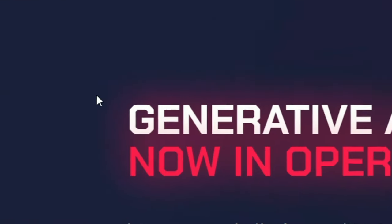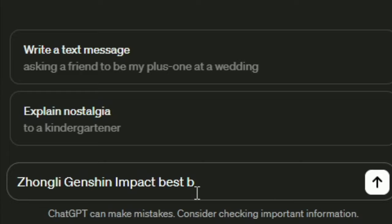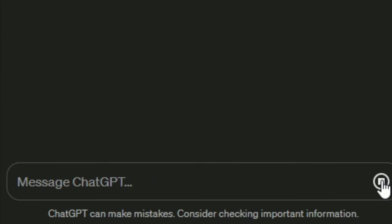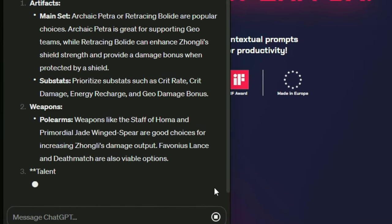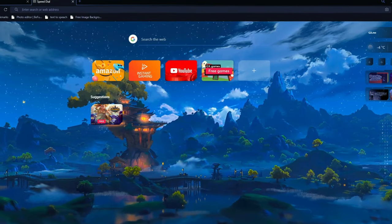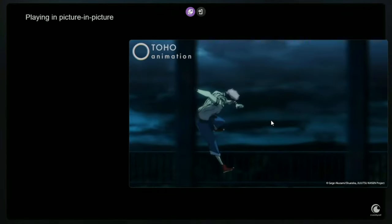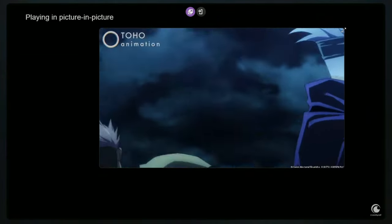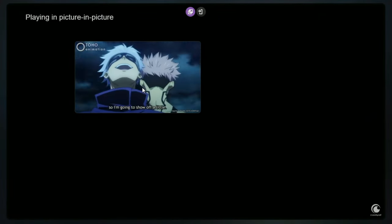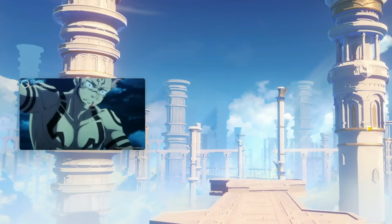Opera GX also has a generative AI integration — I'm not kidding. Now you can access ChatGPT from your sidebar. For example, if you're not sure how to build Zhongli, just ask the AI. It gives you a whole essay. But honestly, the absolute best feature about Opera GX is the video pop-out, which allows you to put any video or anime you're watching into an adjustable and movable frame.